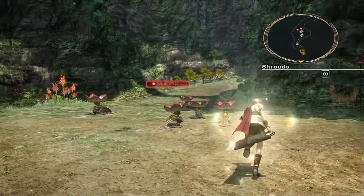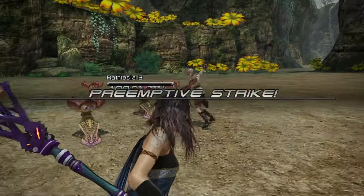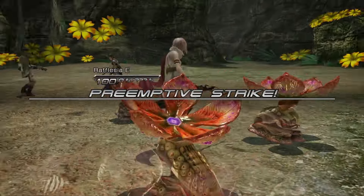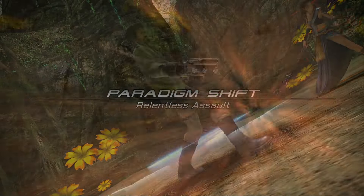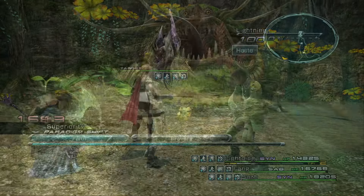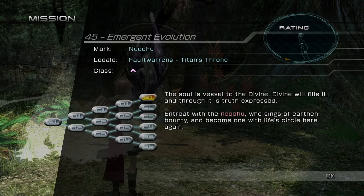Missions from stages A to D are simple and we clear them easily — most areas allow free movement so preemptive strikes and instant staggers work well, though some enemies require normal fights. The E stages are different: you can't free-roam and get placed directly into the fight when approaching the marker.